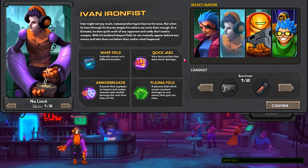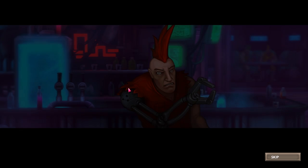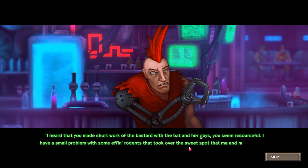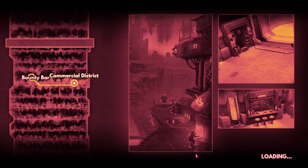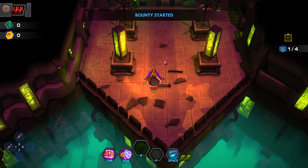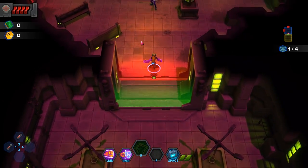Want to try this guy? Ooh — warp field, warps to a different location. Quick jabs, very fast punches, does minor damage. Armor Breaker and Plasma Field. Otherwise, Kate Katana. Let's go with Ivan Iron Fist and the medic loadout. In the intro, I heard that you made short work of the bastard with the bat and her guys — you seem resourceful. There's a problem with some rodents that took over a sweet spot in the commercial district. This character totally has a pair of bionic arms.